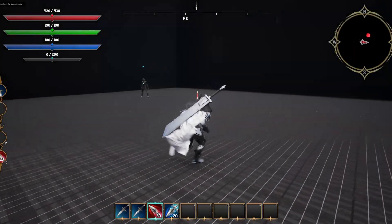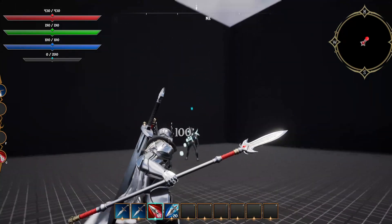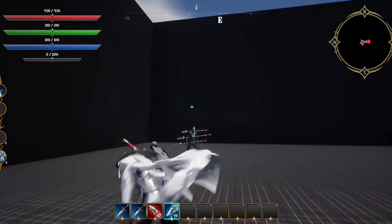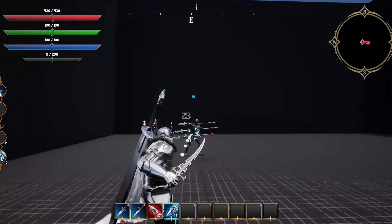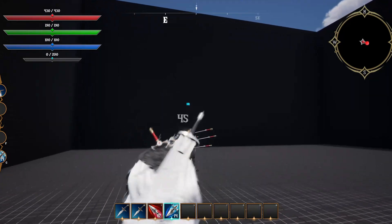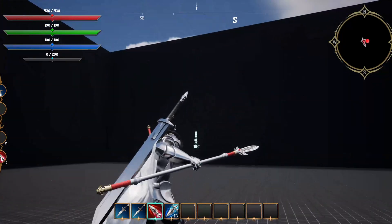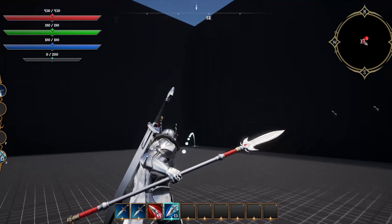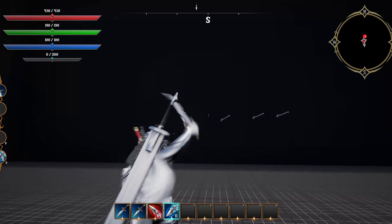Any weapon or item in the game can be thrown, except for armor. Each weapon with a blade will have a blade hitbox — if the enemy is struck with it, it will deal bonus damage as a multiplier. You have the choice of throwing items straight at the enemy, following a curved path to the target, or having the item spin in the air. All this is set up using physics, meaning the item can bounce freely and can also be picked up after it's thrown.